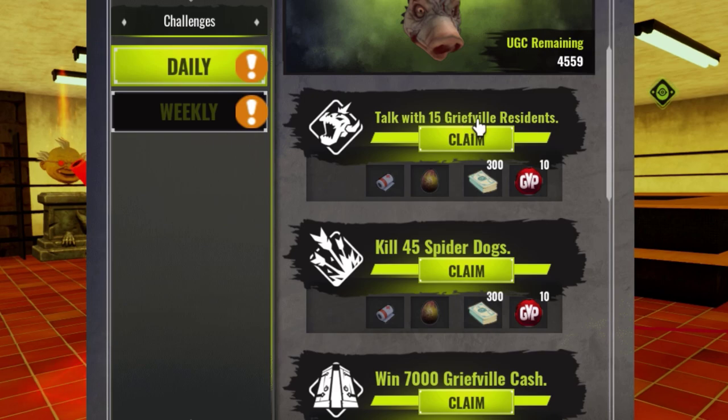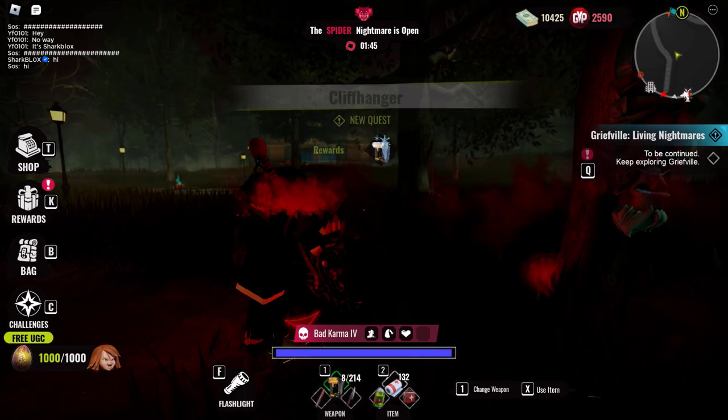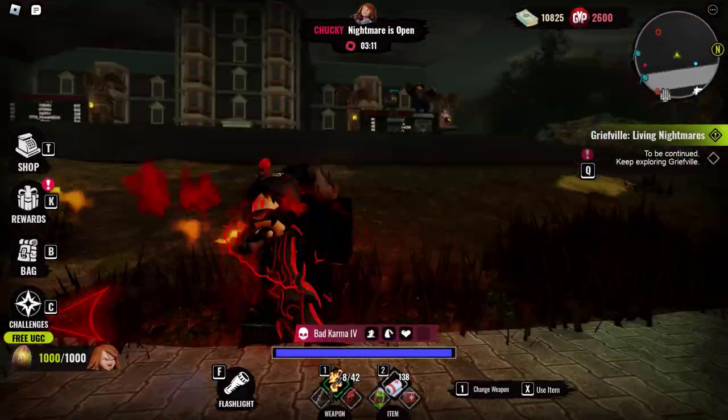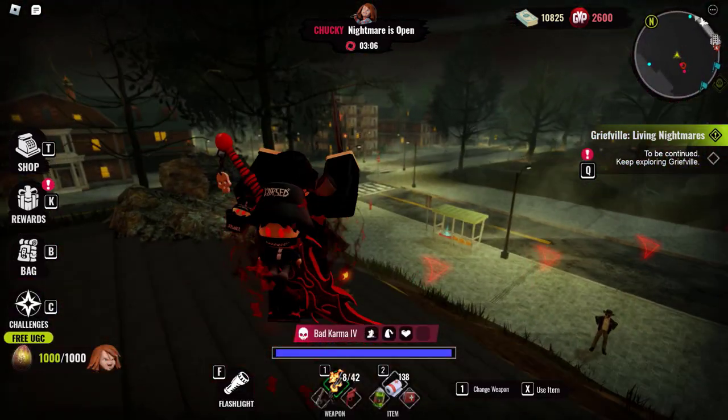The first challenge is to talk to 15 Griefville residents. This one is super easy — there are loads of residents around the map. I know for sure there's more than 15. Find these guys, press E to speak to them, and that's pretty much it. You can speak to the ghosts and monsters as well — they all count as residents.